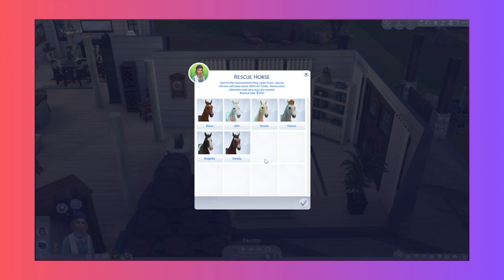Let's see what we've got. Due to the environment they came from, rescue horses will have more difficult traits - some extra attention and care may be needed. We've got Blaze: adult horse, mellow, fearful and defiant. Then: mellow aggressive fearful, aggressive mellow intelligent, mellow fearful needy, aggressive needy fearful needy, aggressive fearful.